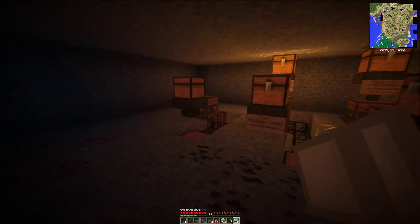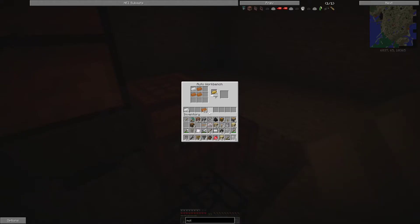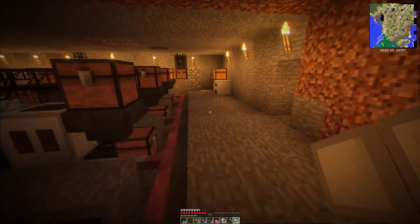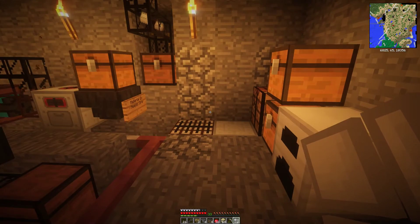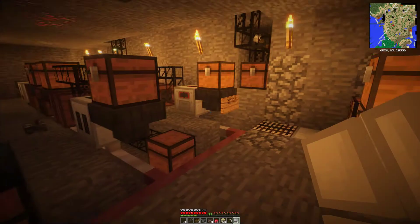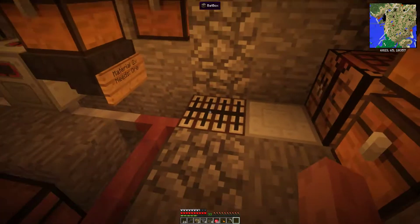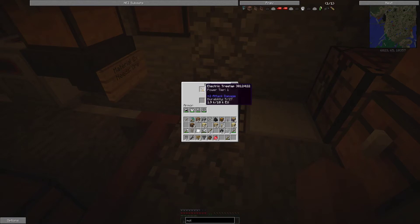I actually have already built this one, and as you can see right now I've almost four stacks. So very soon I will have four stacks of bronze, so that's not gonna be a problem anymore. Let's craft it. Here they are. Tree tab. Small power unit. Excellent. Now I have to charge this one.